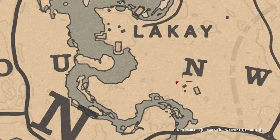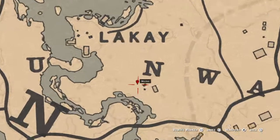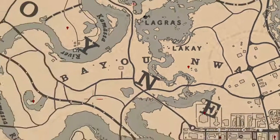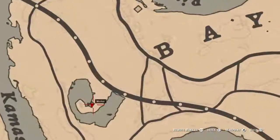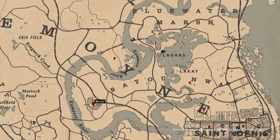Down here near this inn, there's a bird egg. Inside this shack is a bottle — an antique alcohol bottle, I think it's a Scotch Whiskey.